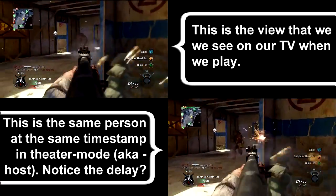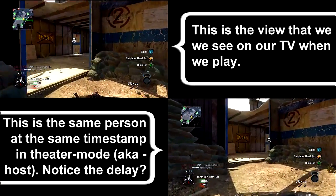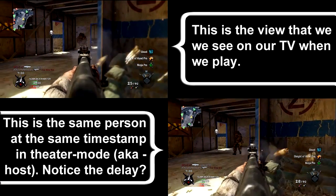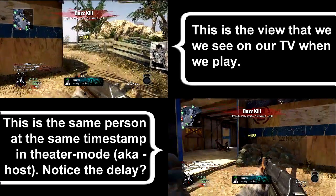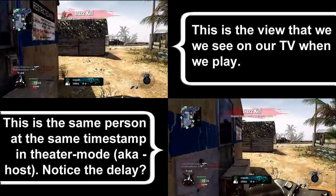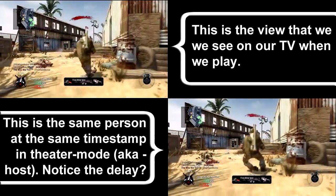And now here comes the next clip. On this one, I'm going to slow it down and pause it here in a second. And there's the pause. You can see on my screen I'm dead on target. On the theater mode — or the host screen — I'm completely off, but yet I still get the kill. And this is normal — this is hit detection. This is the game knowing that on your side you're hitting target, on the other side you're not.